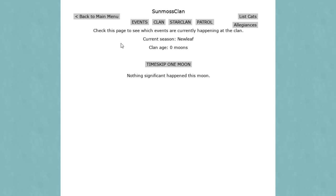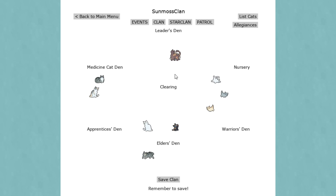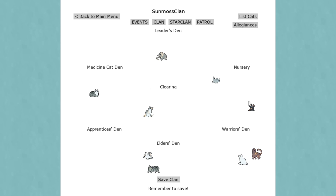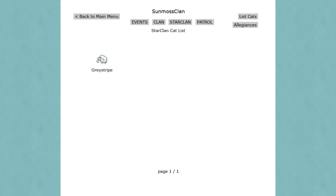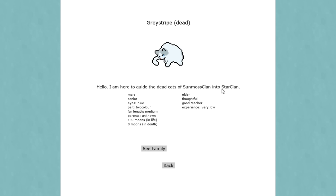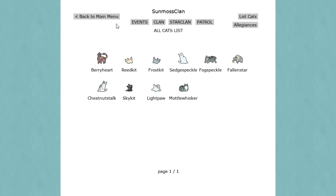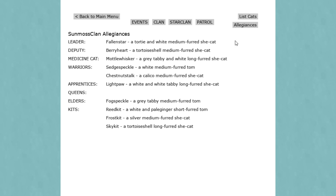Let's check what events are currently happening. The clan has aged one moon. We can see StarClan - Gray Stripe is here to guide the dead cats of Sun Moss Clan into StarClan, a thoughtful elder who was a good teacher. For patrol, these cats are currently in the camp ready - you can choose up to six. Smaller patrols help cats gain experience but larger patrols are safer. Light Paw is the only apprentice right now.